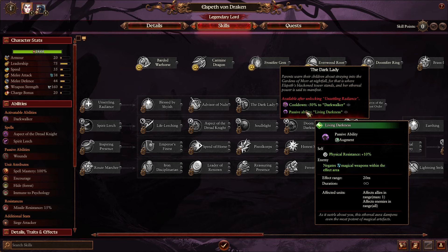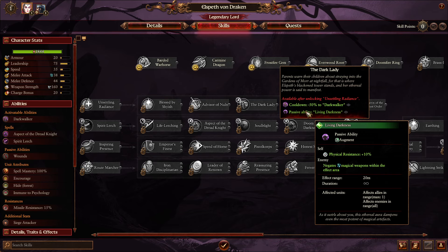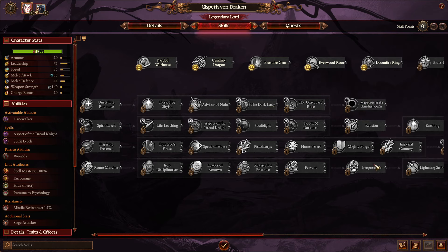Later on, you're going to want to go down her unique yellow line. Radiant's healing cap for enemy armies is perfect for fighting the vampires. Blessed by Shaith decreases the cost for Lore of Death — you're going to want to cast a lot of death spells as her. Advisor of Nuln is less useful until you start having lots of gunnery units, but once you do, you get really cheap gunnery units and they're really, really good.